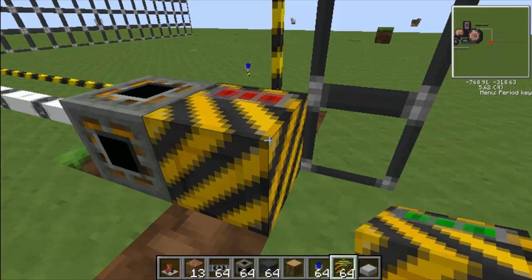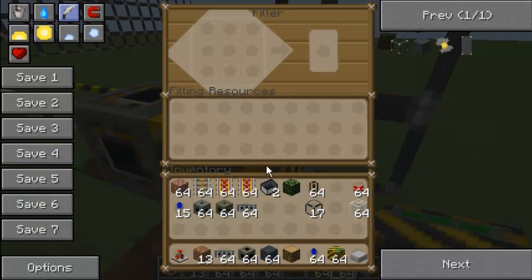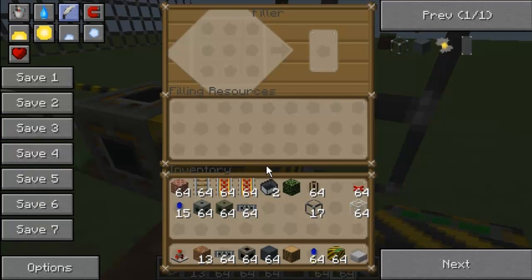Then all I've got to do is right-click on the filler. You have to make a specific pattern — it's like a crafting table layout. So you've got these boxes here.